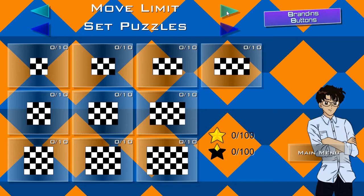And lastly, we have Off Only. In this mode, you can only press the off buttons, turning them on. That means you can't turn a button off again. So if you see a solution that involves pressing a button that is currently on, you can't do that. It also means you can't easily take back a move, so you'll really need to concentrate in this one.